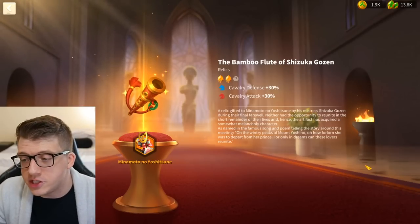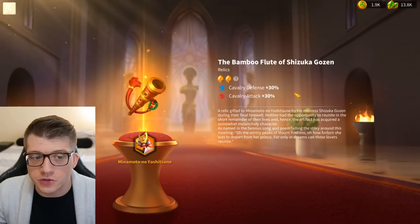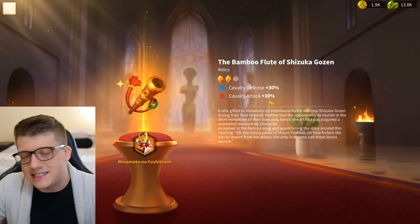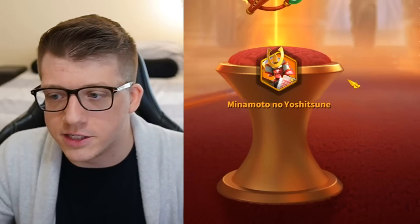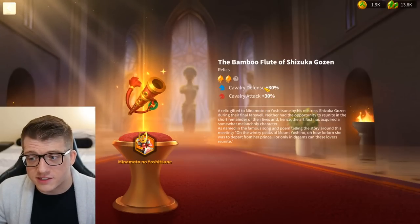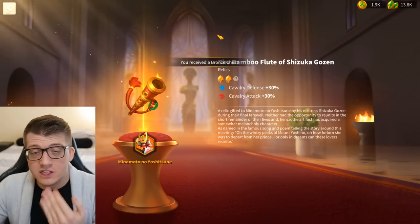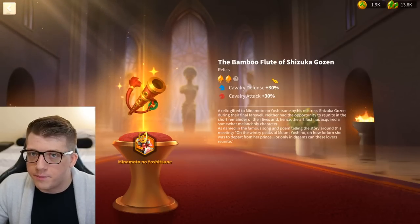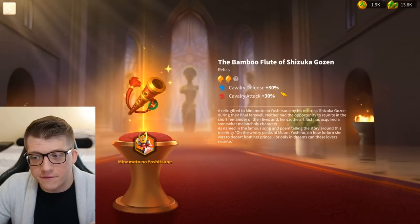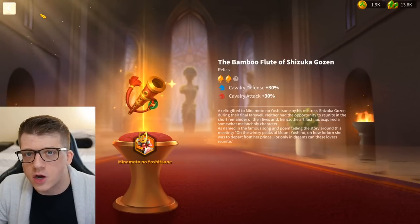Minamoto also gets access to a relic that can be upgraded to two stars, and this is one of the most powerful relics in the game. His base kit only gives 20% cavalry attack and 10% march speed — just 20 battle stats out of the box. With the two-star relic he gets an additional 60 stats, bringing him to 50% cavalry attack, 30% cavalry defense, and 10% cavalry march speed, which really revitalizes him for Season of Conquest.